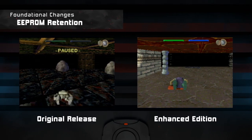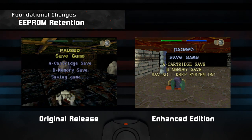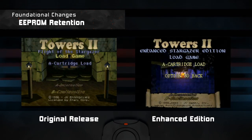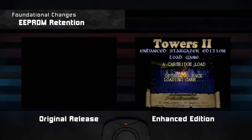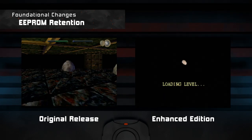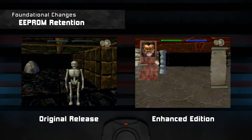In the footage, you will see that I kill an enemy, do a cartridge save, and then turn the console on and off again to see what the save retains. In the standard version, many enemy types respawn after a console reboot. It seems like this isn't the case anymore in the enhanced edition. Another thing that is retained is the open and closed state of doors. These two changes alone drastically change how the game is played.